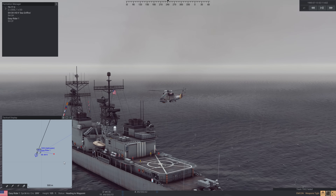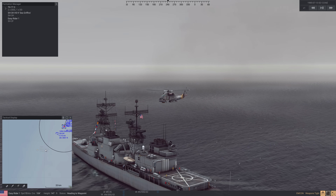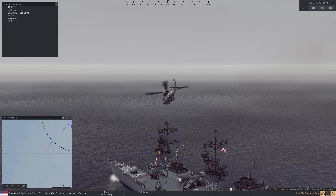The SSQ-53s are the DIFAR passive sonobuoys, and that's important because they do a very different thing than the SSQ-62, which is the DICASS — an active sonobuoy. Now we can see he's doing his waypoint, so we're going to tell him to come out this way. We lost contact there — you can see it's faded off — but we're going to keep going in this direction.